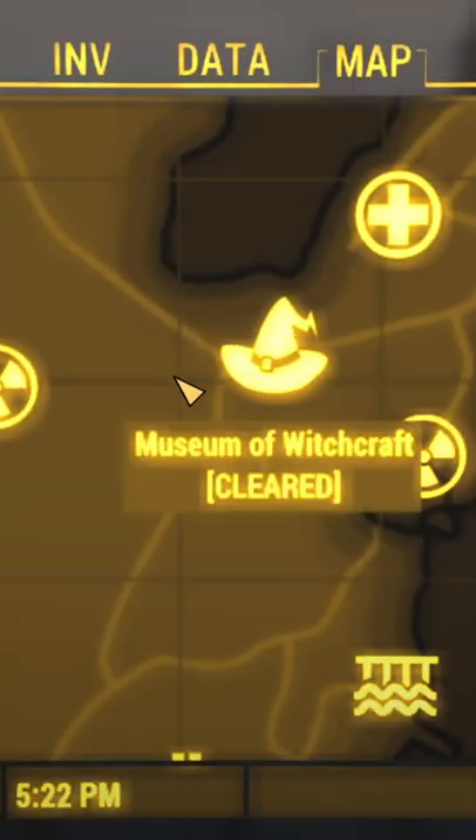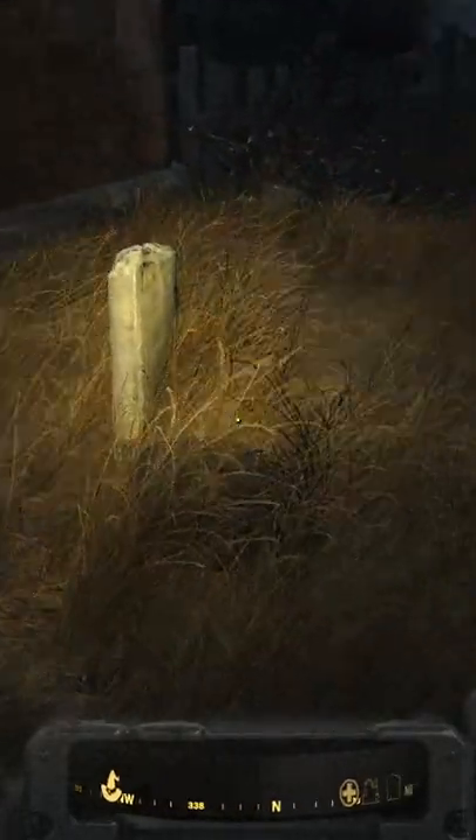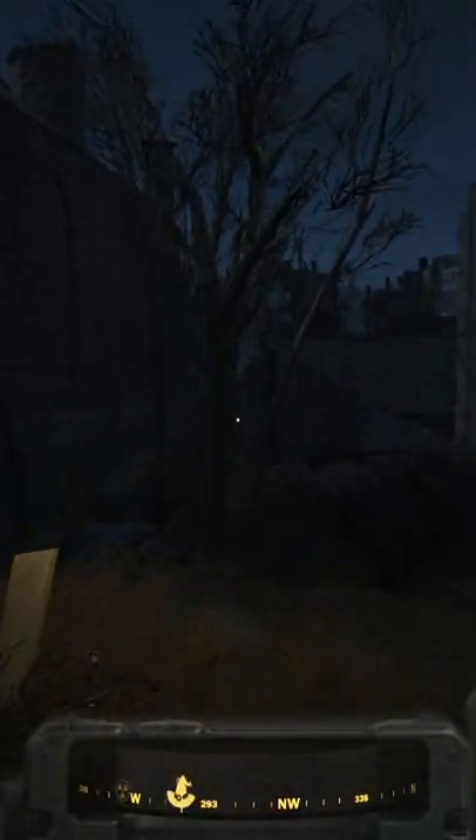You might have missed this in Fallout 4. Make your way to the Museum of Witchcraft. First, go to the back of the building and next to the gravestones on the ground will be a hollowed out rock. Then go to the side of the building next to the ruined house and you'll find another hollowed out rock.